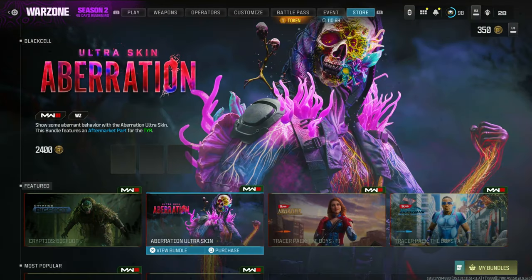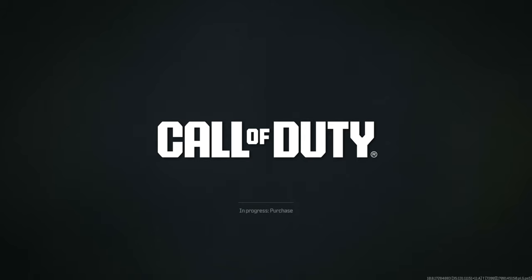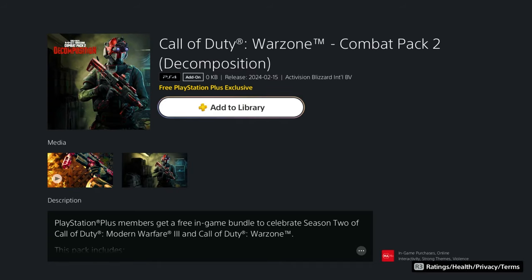Alrighty, so when you go to the Modern Warfare 3 store, you're going to go down all the way to the bottom. You're going to see this free Call of Duty Warzone Decomposition Pack. Go ahead into that and purchase it and you're going to get this whole entire bundle for free. It's a PlayStation exclusive, so just add it to the library and you're done.